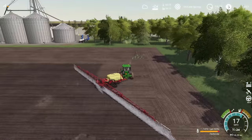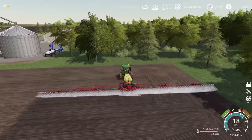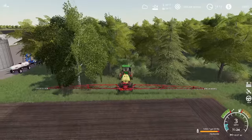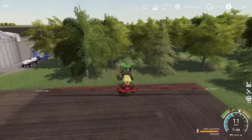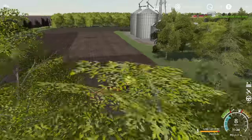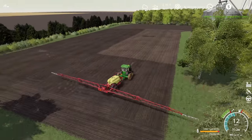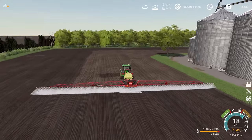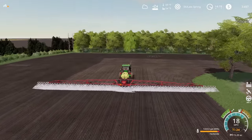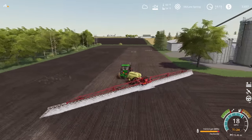If you guys would like to see me do a little bit more contract work around on this map so that we can check out different fields, let me know. I think this would be a fun way to tackle that — break out of the little corner of the map that we've been farming and check out some of the other areas before we get to a wrap-up point on this series. We're having a lot of fun with it, so I think we'll be continuing on for a little bit still. I'm definitely not complaining about the width of the sprayer — this is a pretty fun setup.